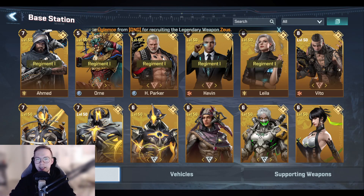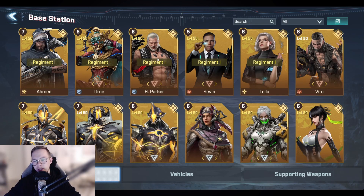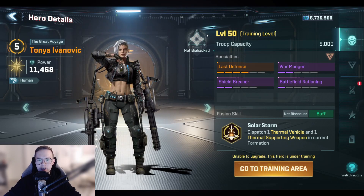Biohacking is one of the most important things in this game and everything kind of revolves around it. Biohacking is for heroes — once your hero reaches level 25, biohacking will be available to you, and once your hero is level 25 you will have this icon.